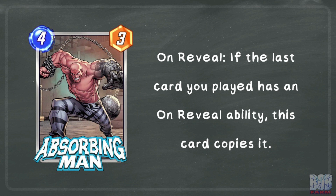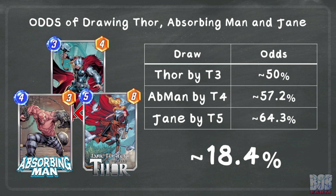Another way to get a 16 power Thor is Absorbing Man. If Absorbing Man is played after Thor, it will copy Thor's on reveal ability and add an additional Mjolnir to the deck. Jane, played on turn 5, can then draw both Mjolnirs, giving us a 16 power Thor. This sequence of cards has approximately an 18.4% chance to line up. The odds of drawing Absorbing Man account for one Mjolnir being in the deck, and the odds of drawing Jane accounts for there being two Mjolnirs in the deck after playing Absorbing Man.